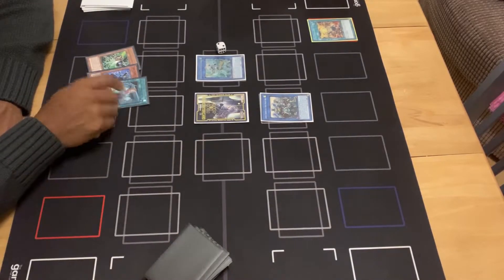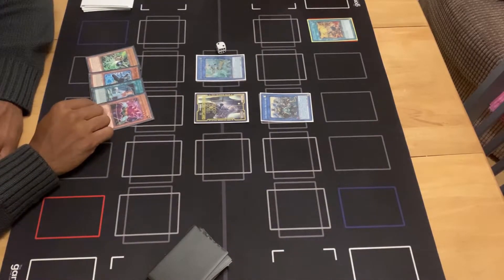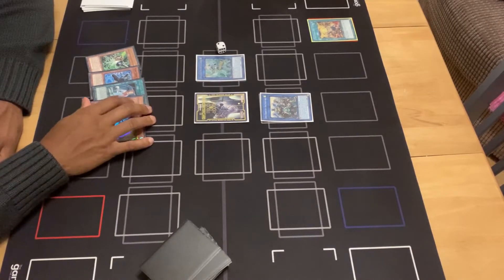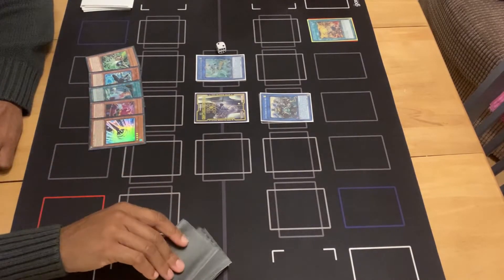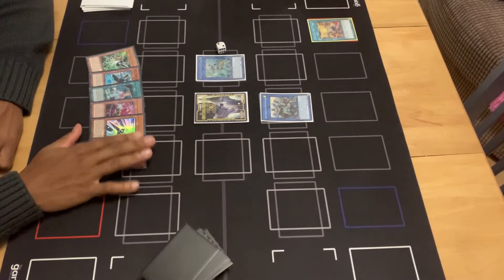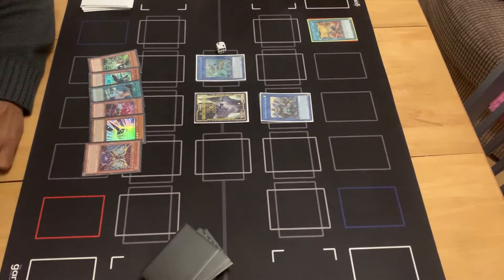Starting us off we've got one Cypher in Gear Gamma, one Time Thief Winder, one Time Thief Startup, one Performage Hat Tricker, one Time Thief Bezelship — which is nice — as well as one Raid Raptor Mimiclanius. This thing is a brick and is not going to be doing anything at all.